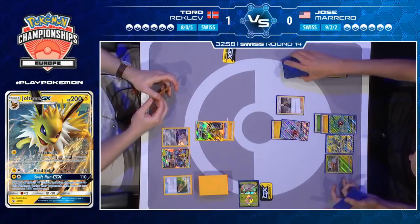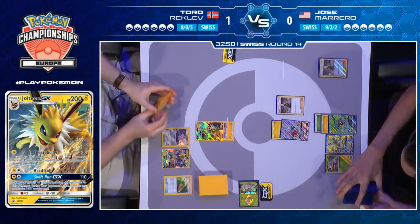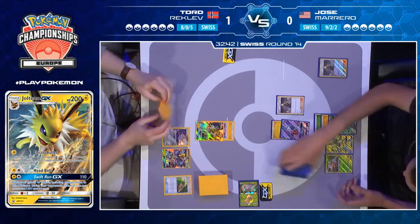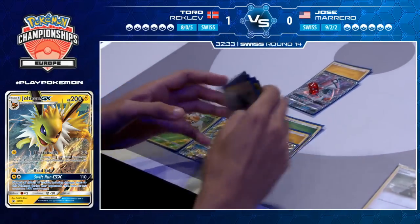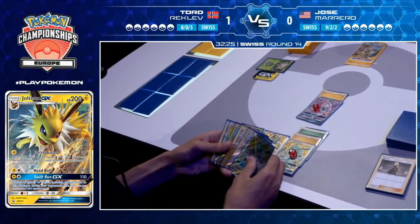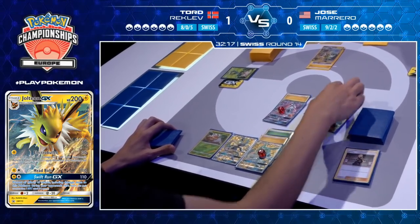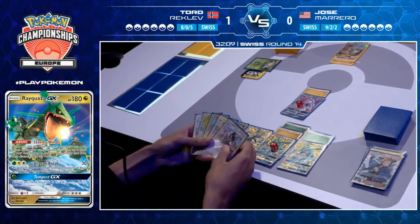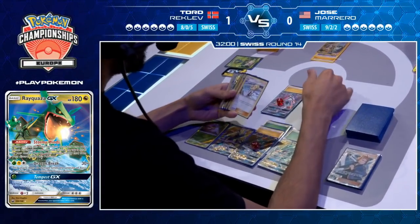That puts Rayquaza in range of a Tag Bolt GX or a follow-up KO with extra energy and maybe Electropowers and Head Belt. Now Jose attaches to his active and plays Cynthia — can he get into the fabled stage 2 combo? He has not prized any of his Vikavolts or Rare Candies, so the odds are with him. But even with Vikavolt down, 200 hit points is a big hurdle — he'd need some additional Rayquazas. He's drawn into those at least, but he's missed the Rare Candy. Time to do some Stormy Winds — and it's two Vikabolts and a Vikavolt pitched there.